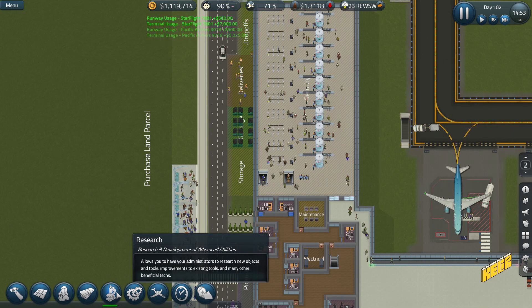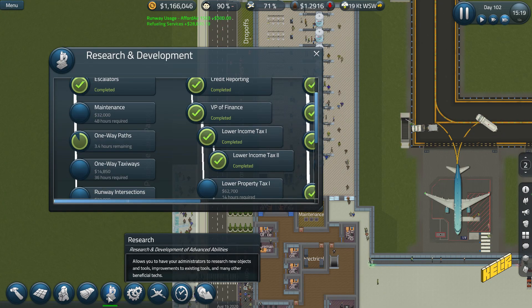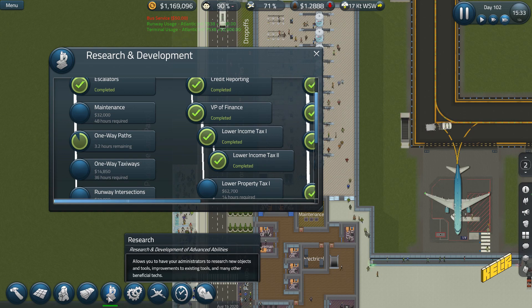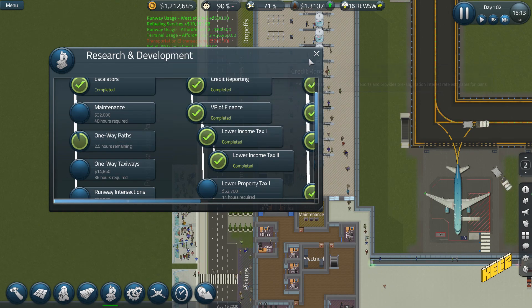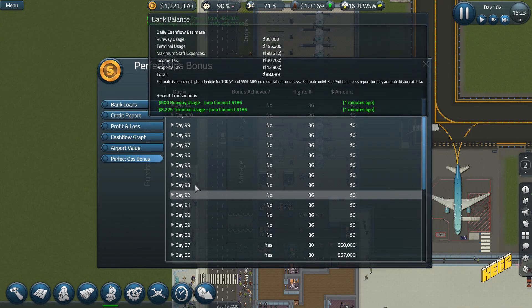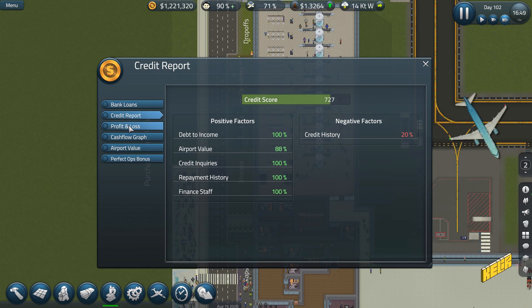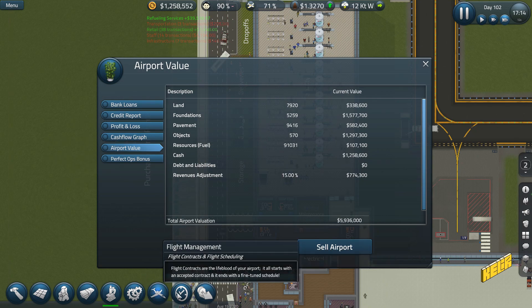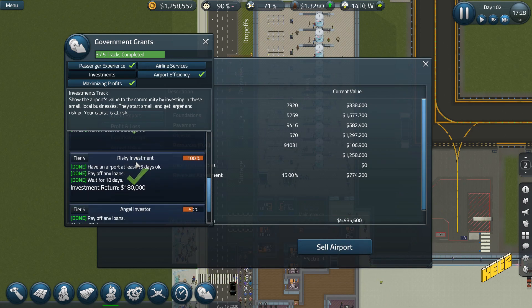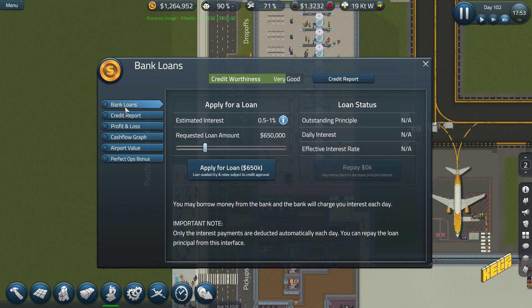We're just waiting for the next three hours or so — by around six or seven o'clock we should have our one-way paths, which will make things a lot easier. Our balance has jumped up drastically, which is clear. We didn't get anything for day 101 and I don't understand why, but it has definitely improved. We have five million here — I'm wondering if our grant completed, but no, the grant is not completed yet.